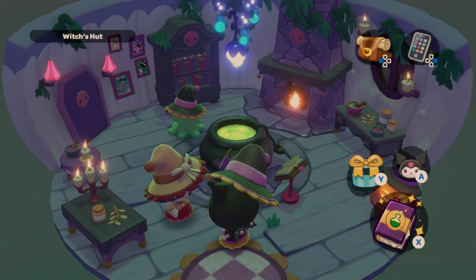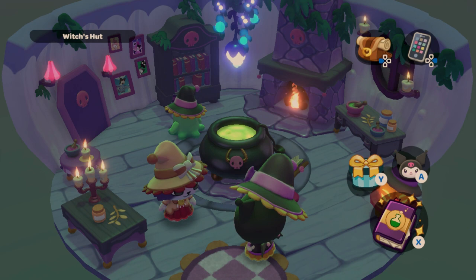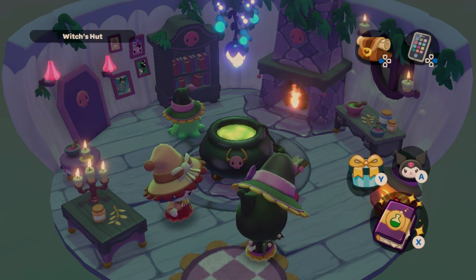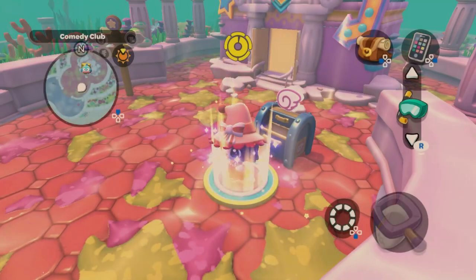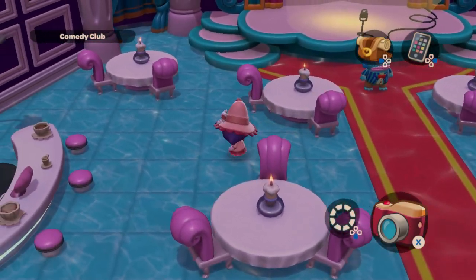To use the potion machine, you need to get Kuromi to level eight, which unlocks a quest about opening the witch's hut for business. Then you'll do a quest each day to unlock a new potion until you've unlocked them all, except the mundane potion. Next we're moving on to the Comedy Club.